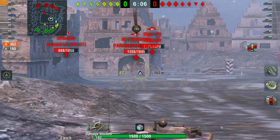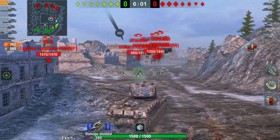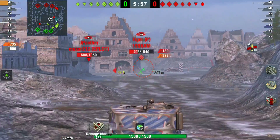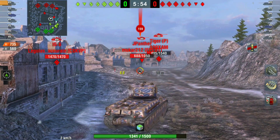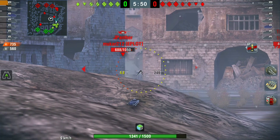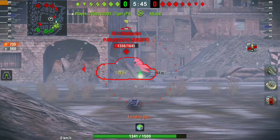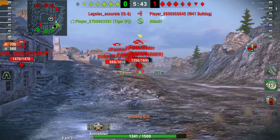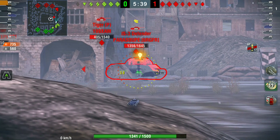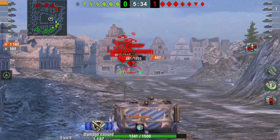It's not impenetrable — if you're staying still and people can fully aim at your weak spots you can be penned with AP. But this battle on Himmelsdorf is going to be amazing. He's already bounced 560 damage, including a shot from the JPanther, a Tier 7, that penetrated the turret when fully aimed in with RNG on their side. Now there's a Bulldog down but he's holding this position very well.